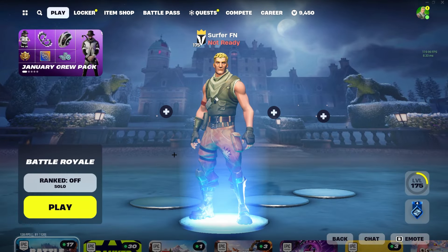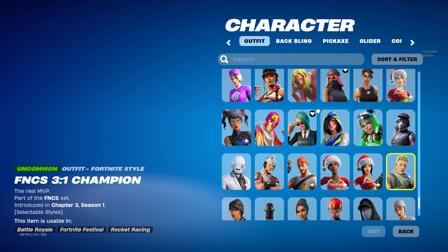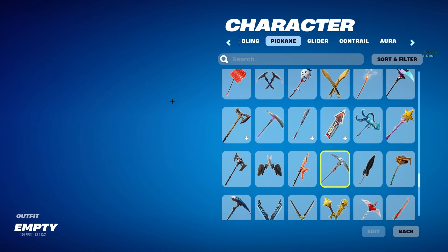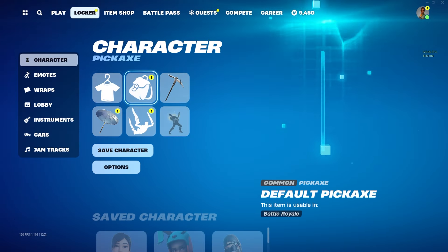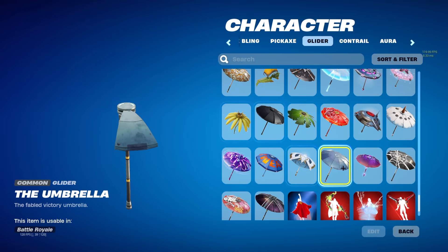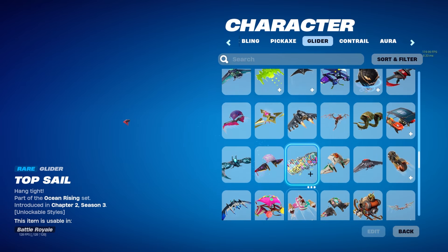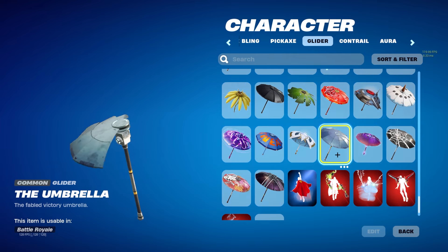It's honestly so easy and you guys can do it right now. To start the glitch, go to your locker and select everything default. The reason why is because Epic Games will think it is basically a default test account owned by an Epic employee, and they'll then give you free items. Make sure you have no Contrail, and use the default Glider — though the Win Umbrella is fine too.